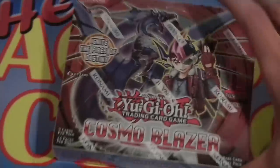Hey guys, Matt here, and today I have a box opening of Cosmo Blazer. Cosmo Blazer is a very interesting set. I gotta say it's got some pretty cool archetypes like the Fire Fist in it. I think I'm gonna like this set more than Abyss Rising, because Abyss Rising was really not that great in my opinion. It's been a while since I've done a regular box opening on the channel, so I hope you guys enjoy it.